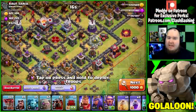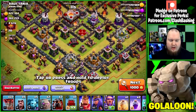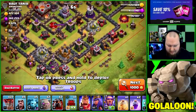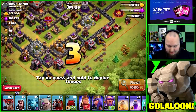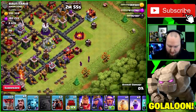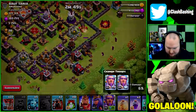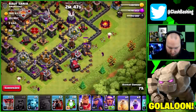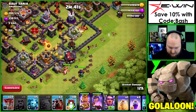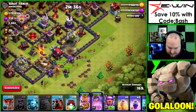Alright, I found a good base to warm up on. I took out a few balloons and minions and added in five wizards for the funnel. We're going to have two golems plus our wall wrecker to tank and help set the funnel. We'll send those two golems right in there, send the wall wrecker up the middle, and I'm going to send the warden on air with the air portion of this raid.